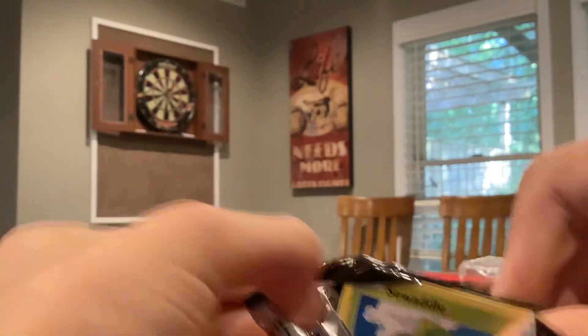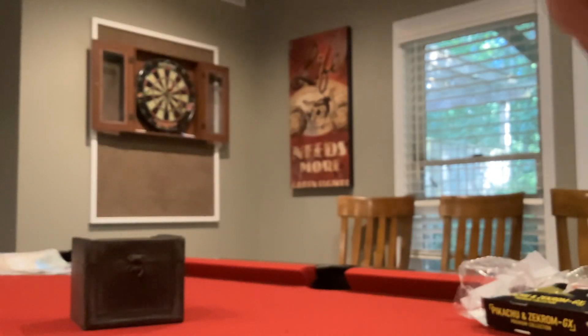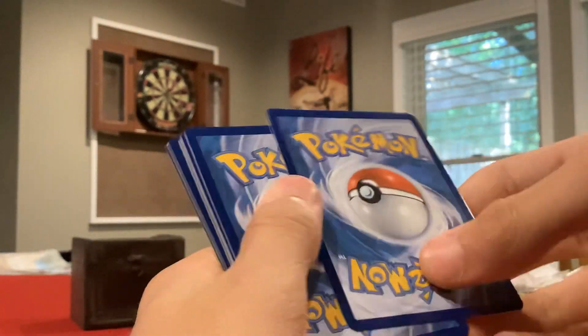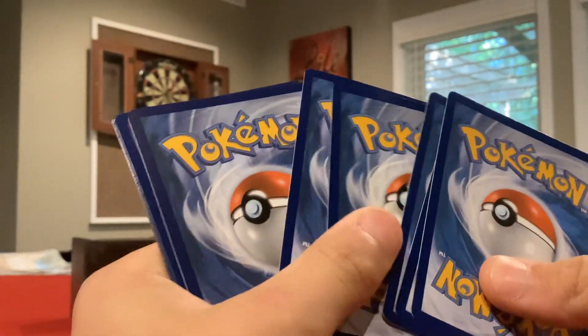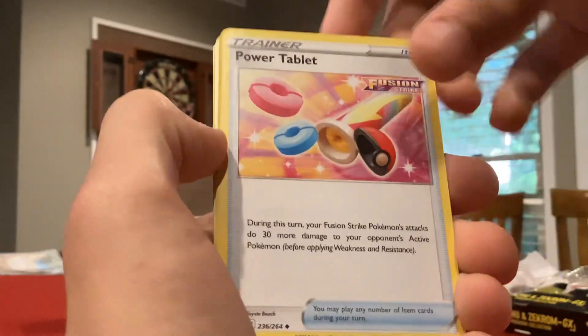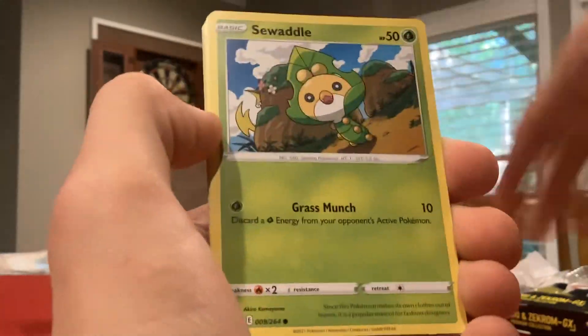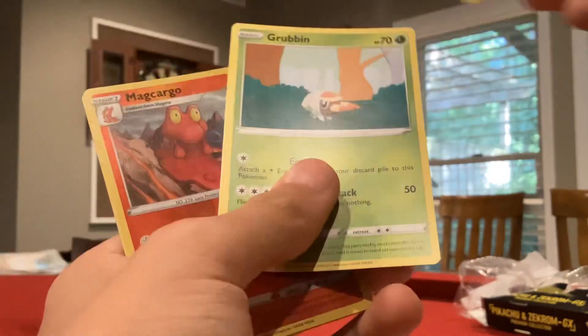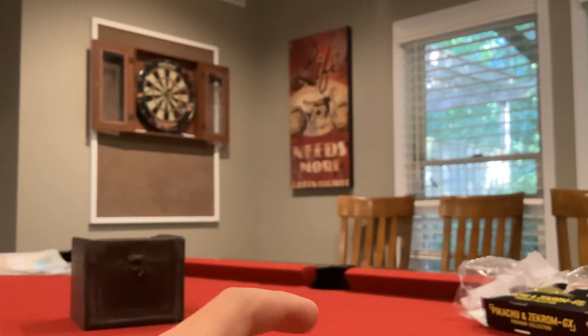I'm honestly going to buy this box again. Next week I'll be opening some mystery boxes and the new set. We've not gotten like a bad pack in a minute. Fire Energy, Power Tablet, Skater's Park, Togetic, Swadloon, Skarmory, Jynx, Mantine, Grubbin, Magcargo — no Metal Hollow. We're still getting the green and white code cards.